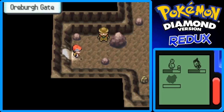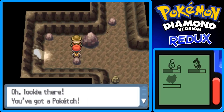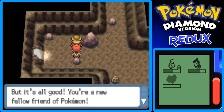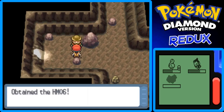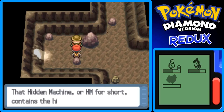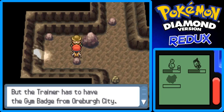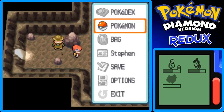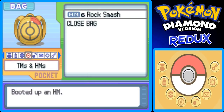We can go in here — here's the Oreburgh Gate. This hiker will be shocked and says, 'Oh, you've got a Pokétch — you're still a pretty new trainer, aren't you? But it's all good — you're a new friend of Pokémon, so let me give you this Hidden Machine.' And then HM06, which is Rock Smash, which we can use to smash rocks in caves — but we can't use it outside of battle without the Oreburgh Gym Badge. I'm going to teach that to my HM slave, Bidoof, even though she's still fainted.